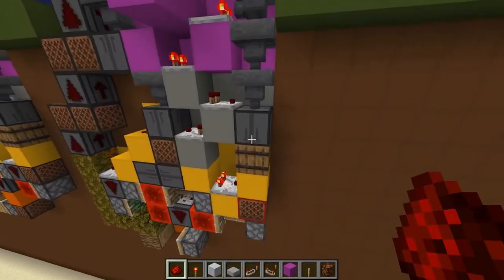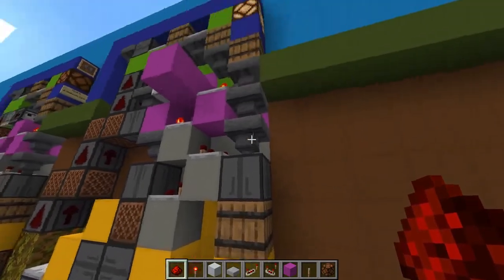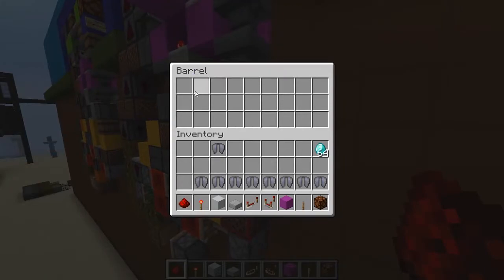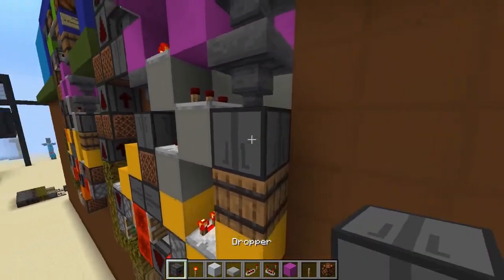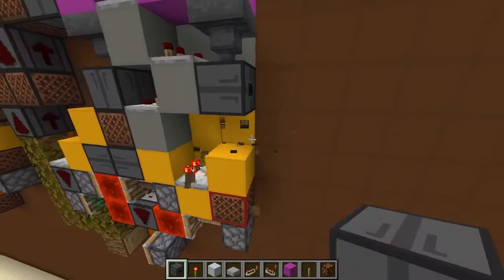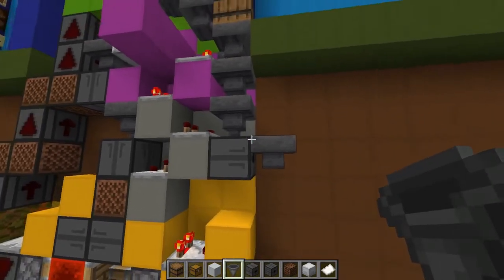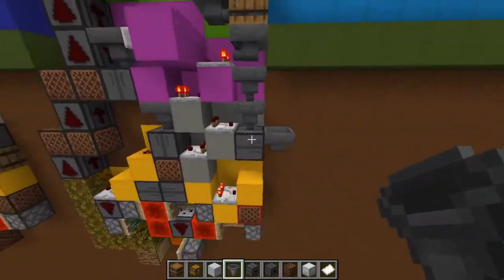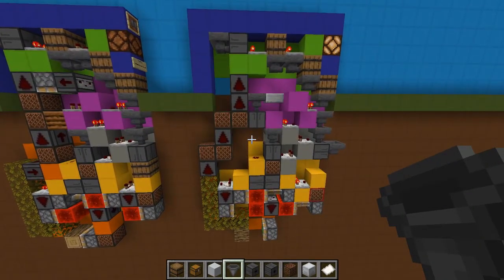Everything looks good. One tip: if you want a centralized pickup for all your payments, you can reface this dropper outward, remove the individual barrel, and run a line of hoppers along the units so payments spit into the hoppers and get delivered to a central storage area. Alright, I think that's it for now — thanks for watching and I'll see you in the next one, bye.